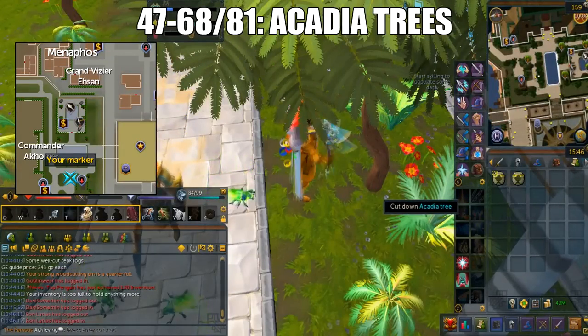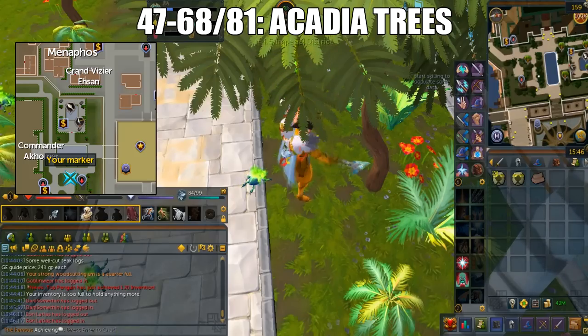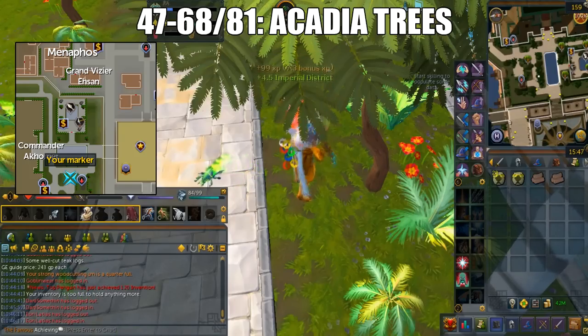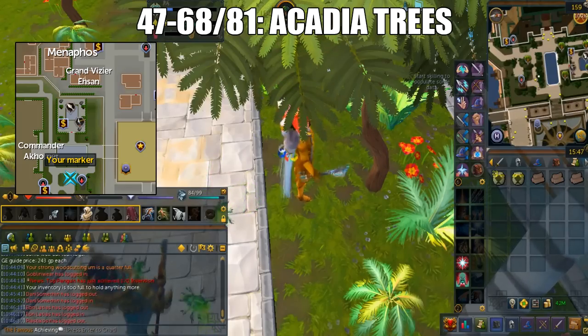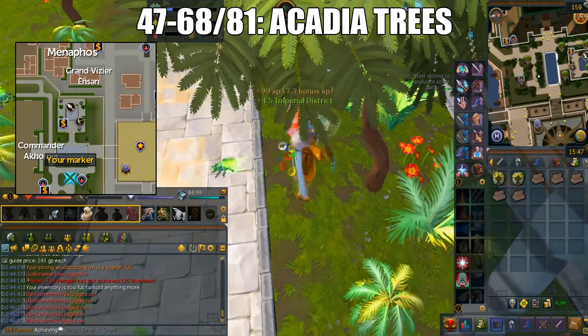Then from 47 to 68, or you can stop at level 81, you'll do Acadia Trees. This is located in the Imperial District of Menaphos. In order to access this, you have to complete the Jack of Spades quest. I understand a lot of people don't like doing quests, but this is a low or mid-level quest so you should really consider doing it.